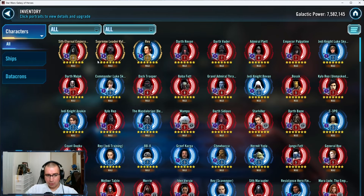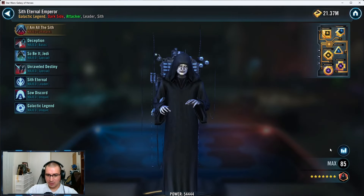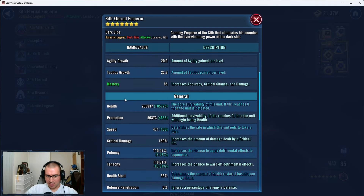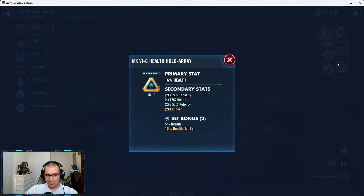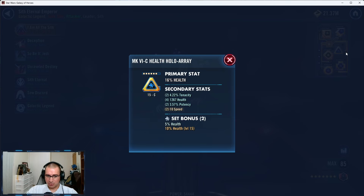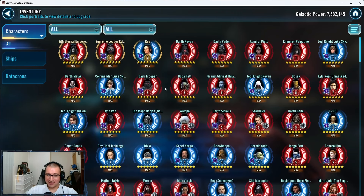Three GLs at R9C — I don't personally understand this one. The mods are fine, you want over 200k health, speed's a little low. These three probably could be improved over time.